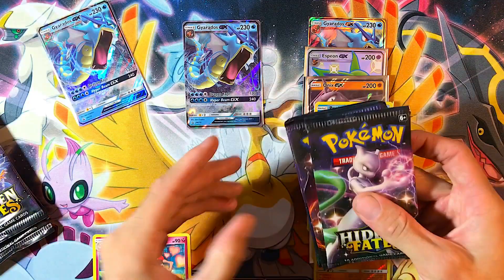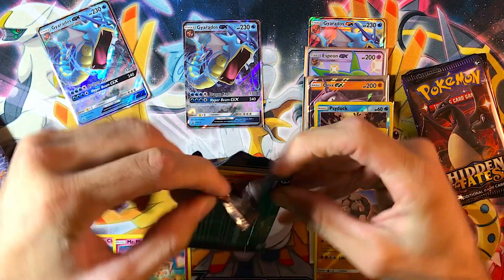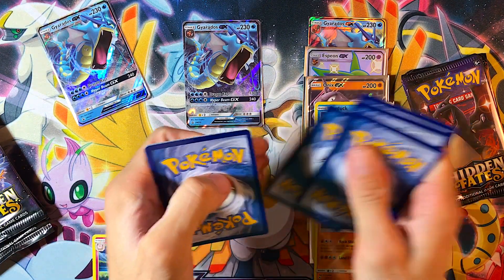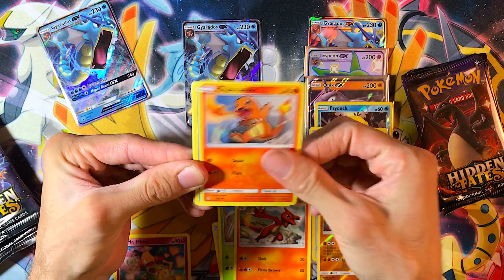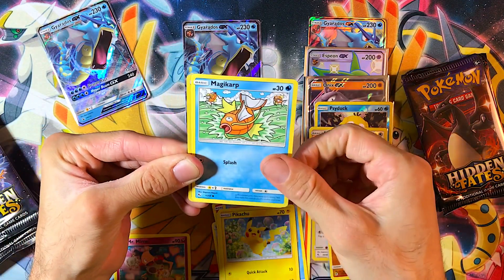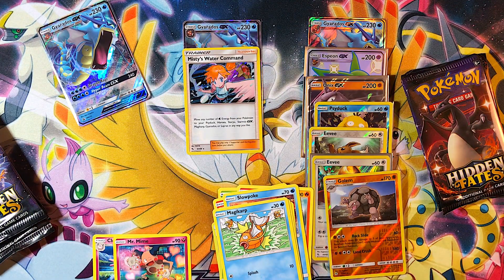Alright, on to tin number 2. I think it might be in the same order — got the Shiny Mewtwo pack art. 1, 2, 3, 4 to the front. Alright, so we have a Grass Energy, Sabrina's Suggestion, Scyther, Charmeleion, Charmander, Slowpoke, Psyduck, Bubbly Pikachu, Magikarp, Reverse Magikarp, and a Misty's Water Command. Misty, keep commanding that water!